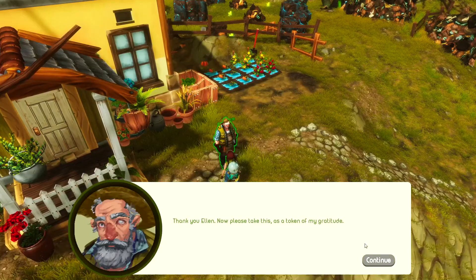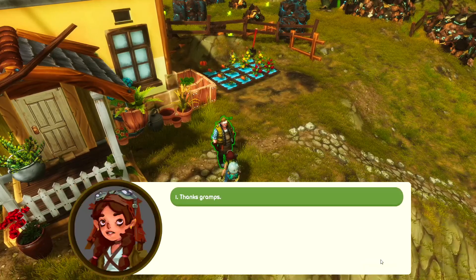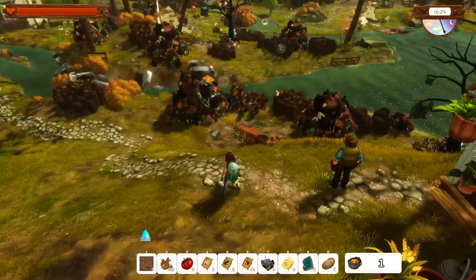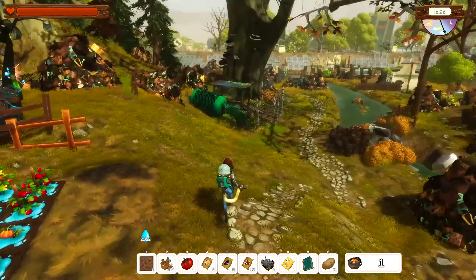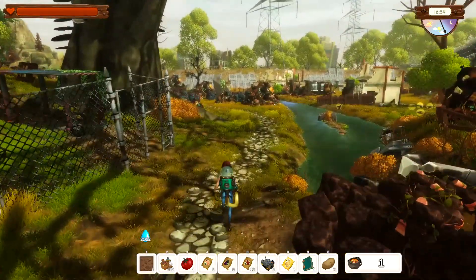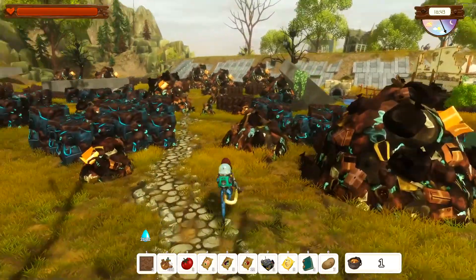Thank you Ellen, now please take this as a token of my gratitude — it will let you construct a pigsty for your pigs to live in. Thanks Gramps! Nice, so we got the ability to have pigs. He gave us an actual house AND a pigsty — nice! Okay, I can handle this. I'm tempted to run back to our house, but actually hold on — I remember there was a button over on this far side that I saw once from the other side of the river. Let's go see if we can find it.